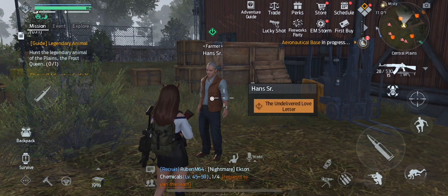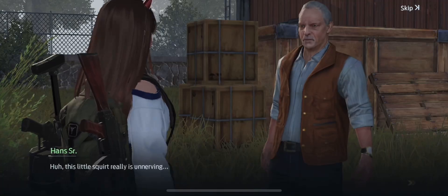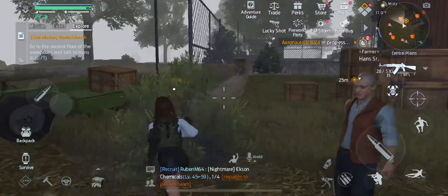The quest is going to start here. It's right next to Hope, and you're going to be talking to Hans Sr. Go ahead and click the Undelivered Love Letter, and then we're going to run inside to talk to Hans Jr.